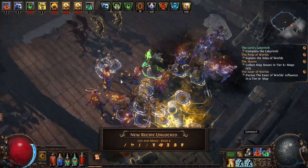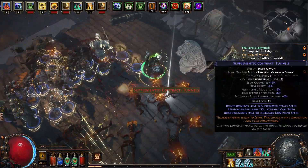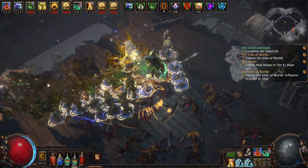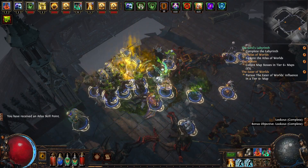We also got a crafting recipe this season on this map, which is life and mana. Pretty easy boss too. I think we fight Catava here, but if you have some chaos resistance it shouldn't be too difficult.